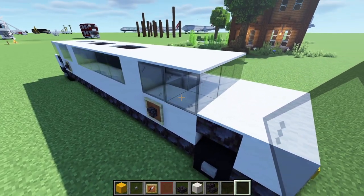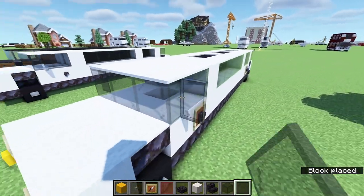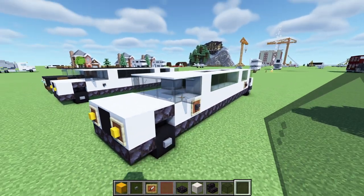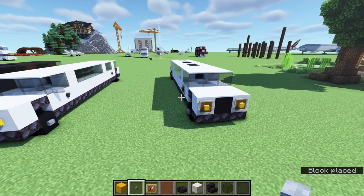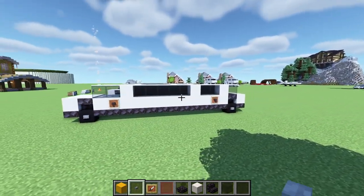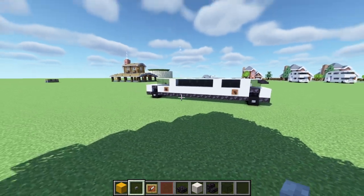Almost forgot — put panes on the sides of that very front glass block for your rear-view mirrors. That's much better, and that is the first version of the limo remastered!